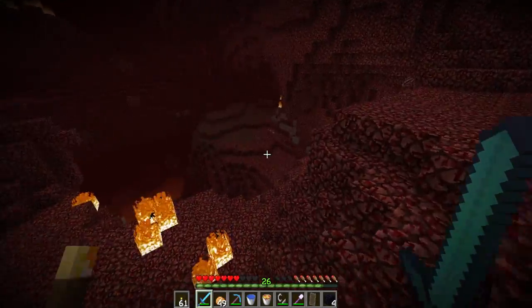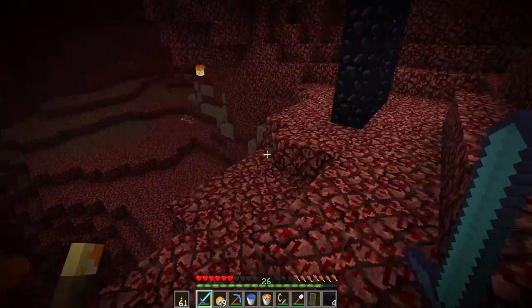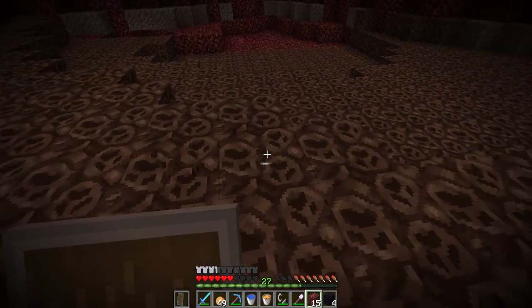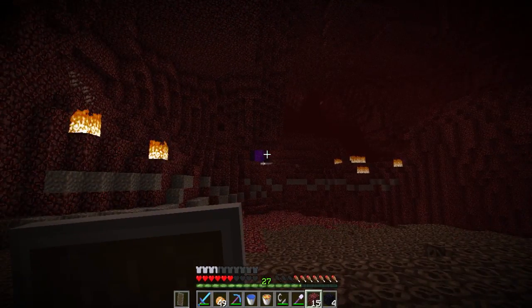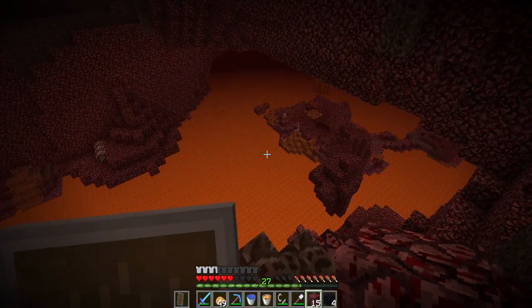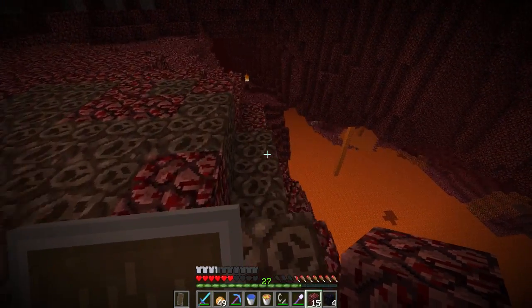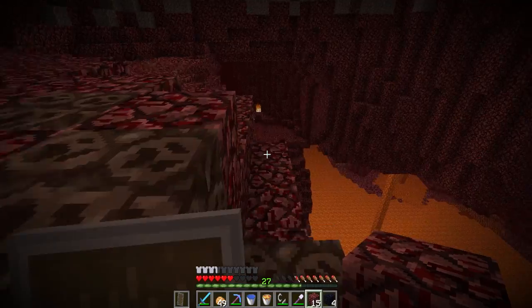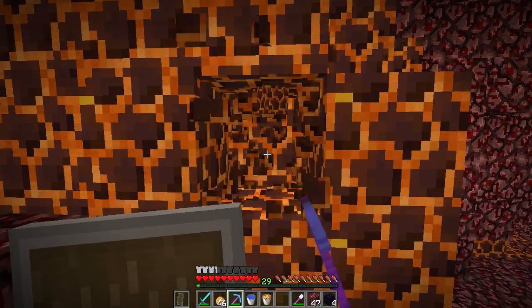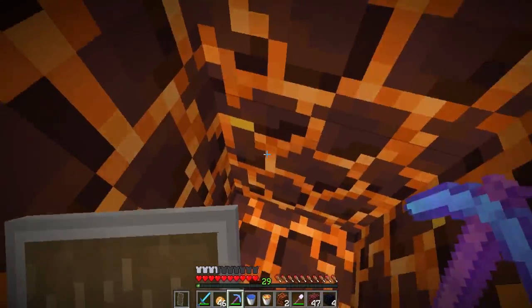Let's mine some quartz and get out of this horrible place as soon as possible. I wish I had Silk Touch. I also found soul sand and our portal is right there. All the magma blocks are right down there, really close to us. This shouldn't be too hard — I just need to be careful. Time to mine those things for the first time. I hope we don't need Silk Touch. We don't — let's see what damage there is.